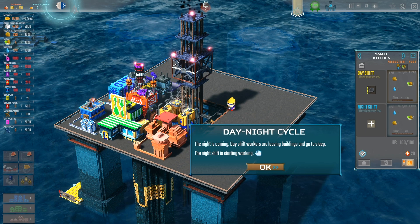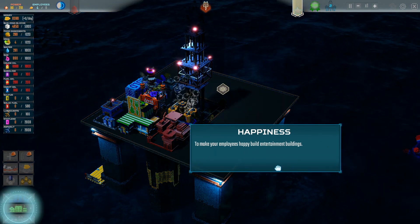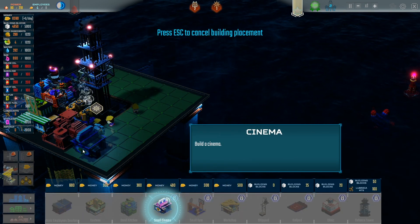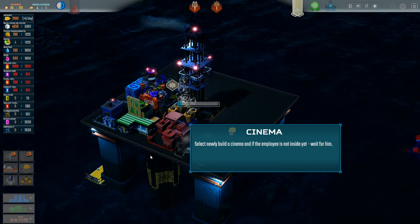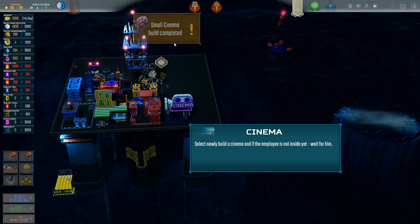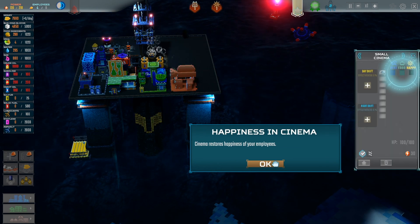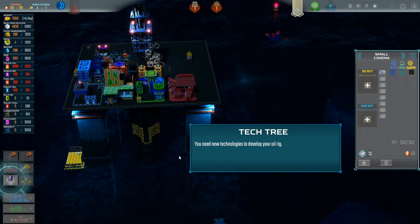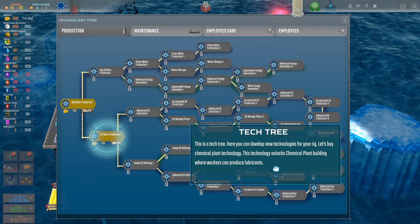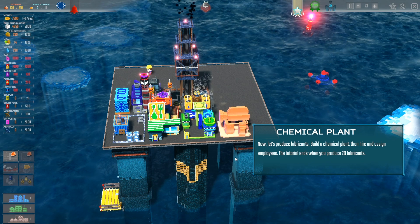He's been tired but now you can see that the kitchen is producing meals! The night is coming, day shift workers are leaving buildings, can go to sleep. Look at your employee — he's not very happy. We need entertainment buildings, they need a place to have some fun. Cinema has been built — he's going in! He's gonna watch a movie. Happiness! You need new technology to develop your oil rig — you gotta research too! This game has so much stuff.